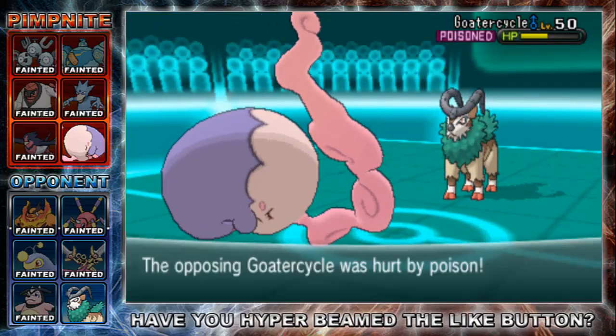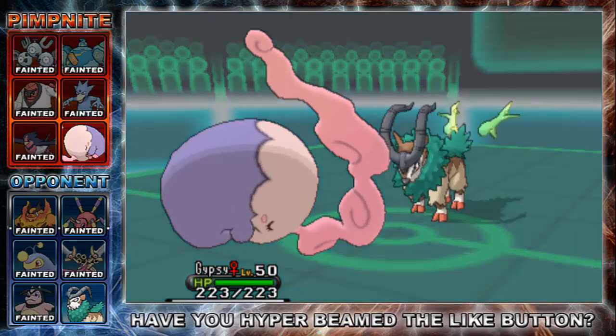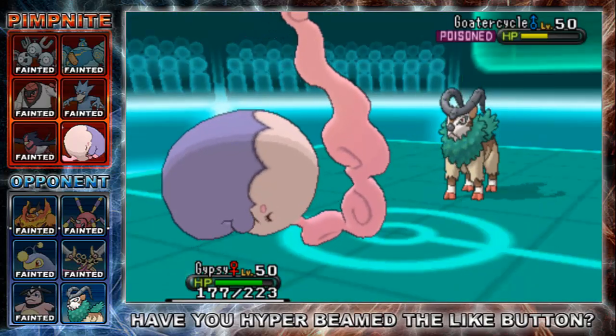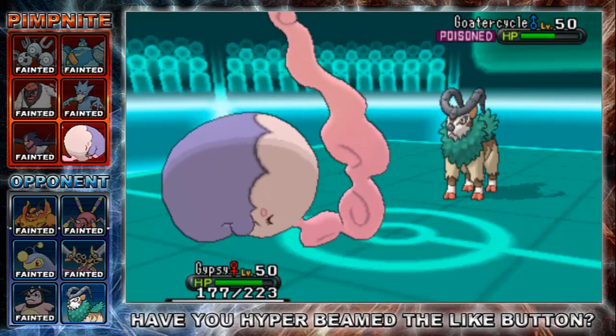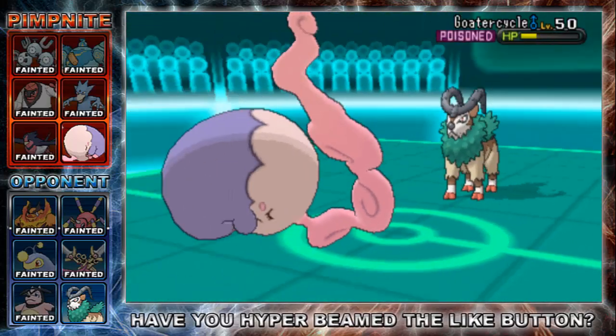I was quite happy it didn't have Bulk Up as well, because that could have been a problem. I'm running some defense EVs and max health on Mashana. I go for Psychock to get some damage off. He goes for Milk Drink again to delay, but that's really just making Toxic stack up more damage.